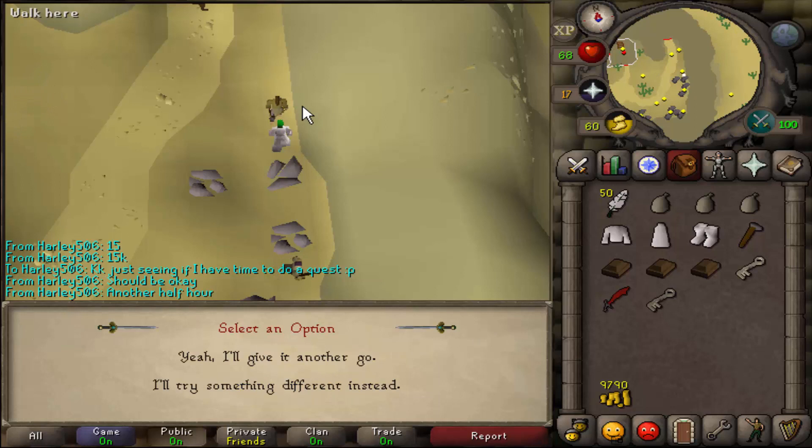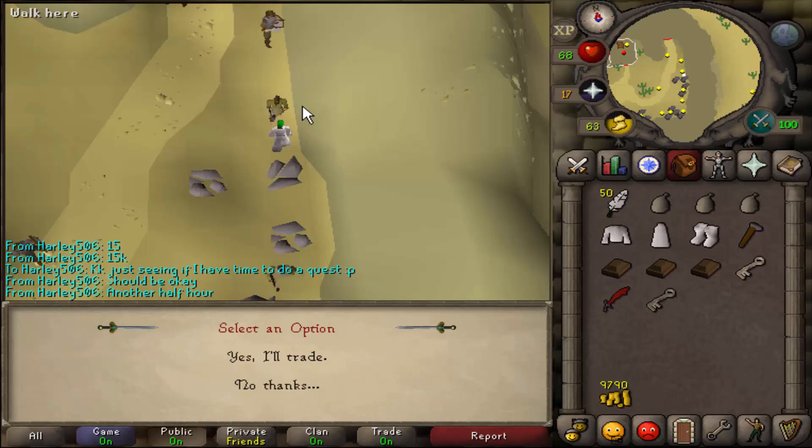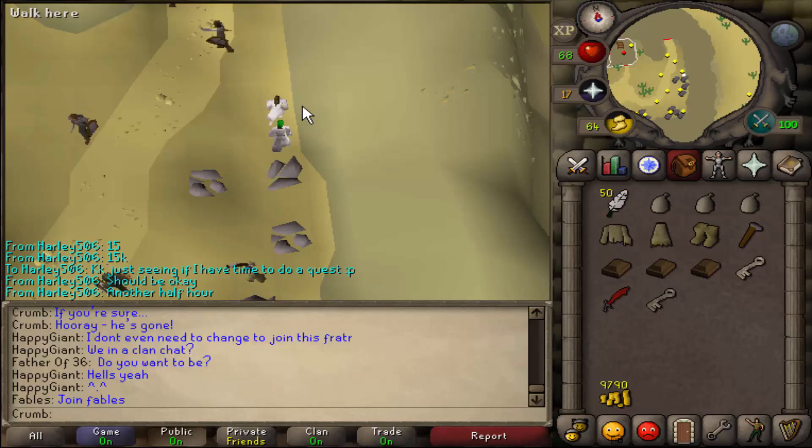If you do fail that part — if a guard catches you when you say yes I'll trade and you get thrown in jail — just come back and try again.